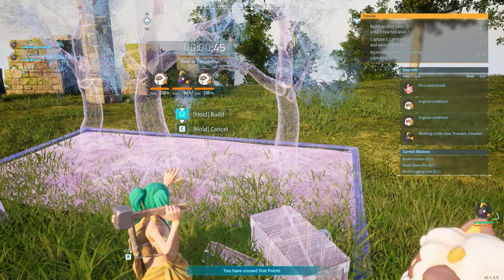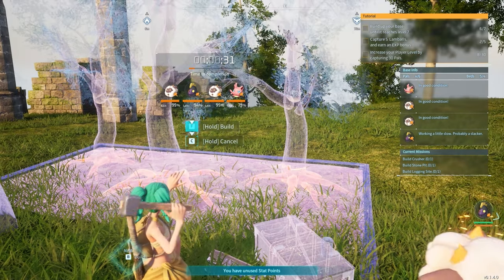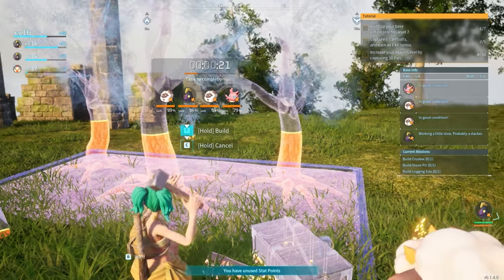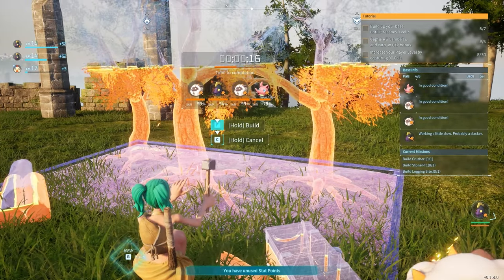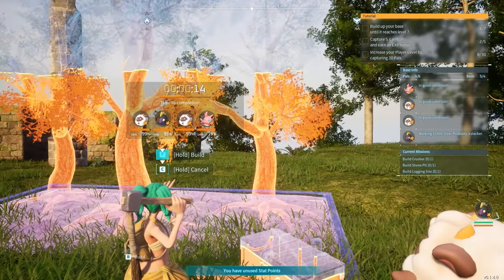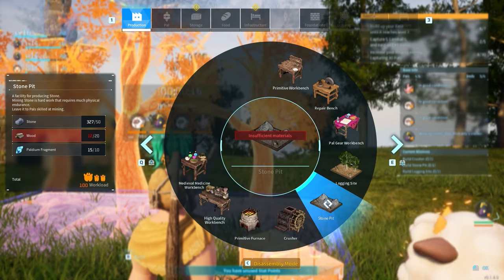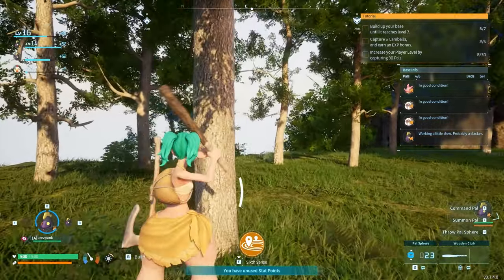Basically, it's a place where you can gain infinite wood. You can have one guy on there and he'll just chop wood all day, every day, and create wood, which the pals will transfer into the chest. So easy. And then I need 20 wood for that too.